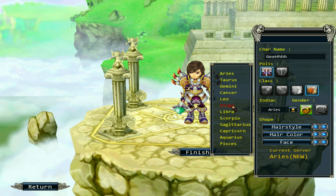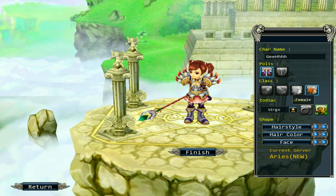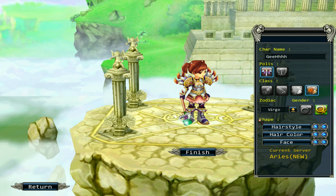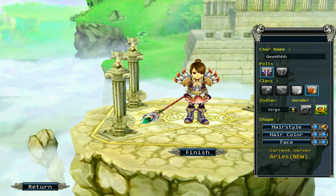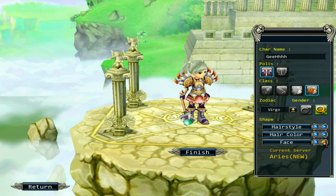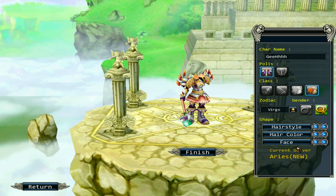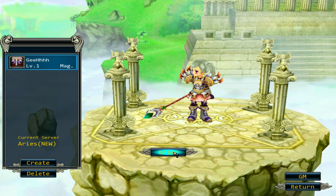Then we can change our zodiac to Virgo and change our character to a female character. Now here's the character customization. We can change the hairstyle - there's only a few hairstyles but it should be enough. We can also change the hair color and the face. That's about it in terms of character customization. Let's finish this - there goes our character. Enter the game.